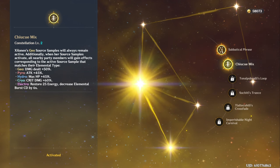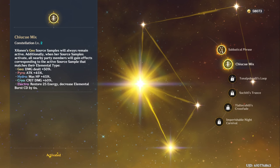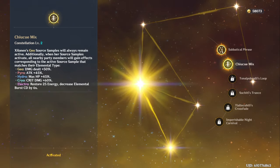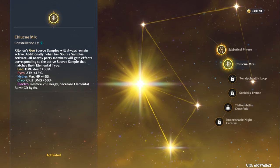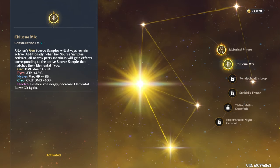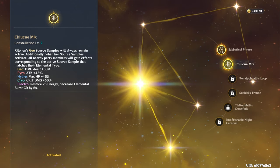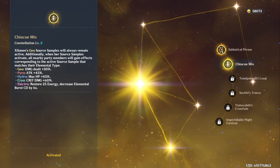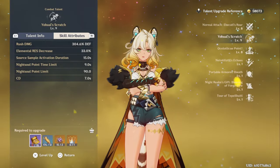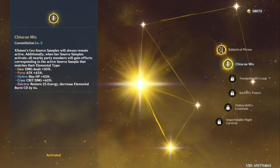If you have Electro Source Samples, it gives 25 energy and decreases their elemental burst cooldown by 6 seconds. How it works — because it's different than a buff like the other ones — is it activates when the Source Samples are created, after you make them with your elemental skill. So after usually two basic attacks, it'll give energy and reduce the burst cooldowns of all your Electro teammates. Because of the short cooldown on Shalonin's skill, you can actually spam it, so it's pretty good for getting energy.